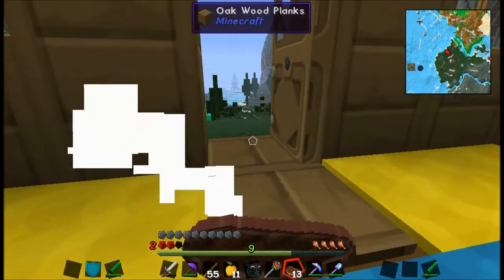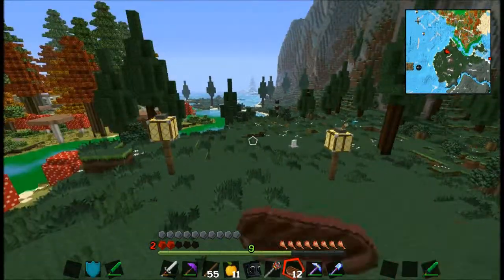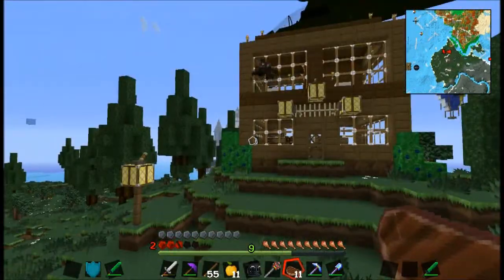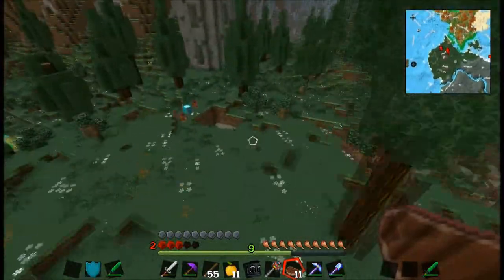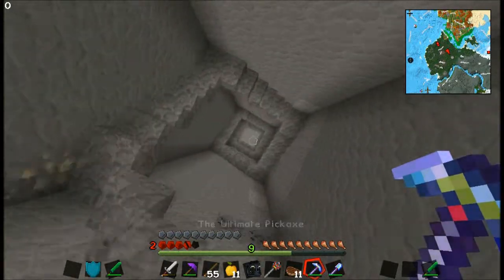For everybody following us so far: I put the glowstone lanterns on fence posts to keep them away from mobs, because apparently mobs break everything that gives light. So far, so good. I couldn't believe it in the last episode, watching that zombie do that. I'm like, did he? Oh, he did.